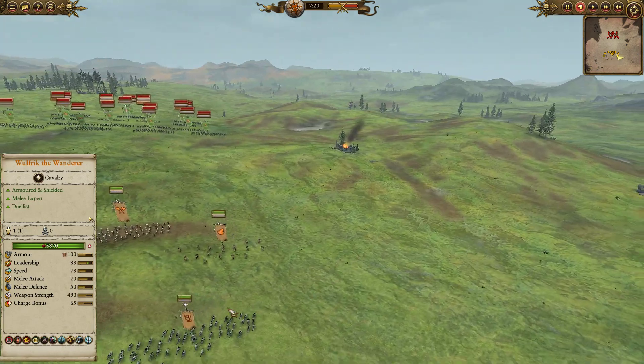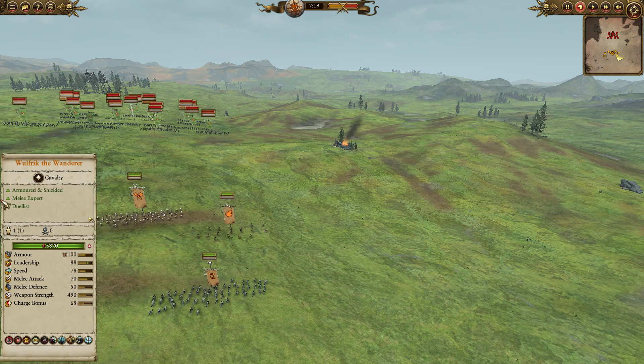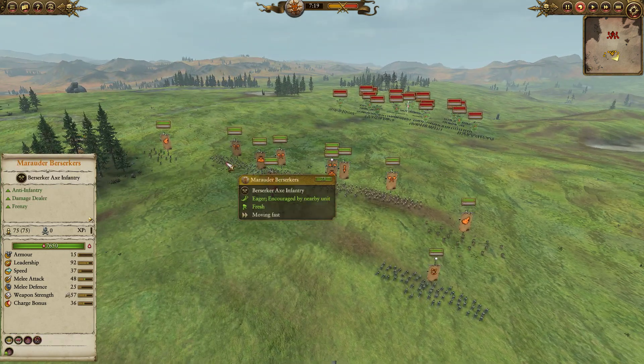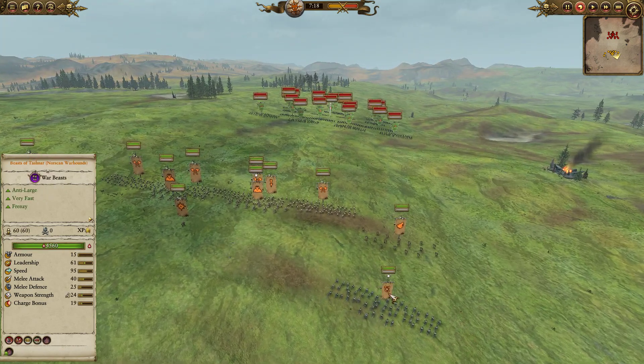Finally, we have a unit of the Norsca Warhounds as well as Beasts of Tashinar. Personally, I think in retrospect this was a bit of a mistake — I should probably try to get some Icewolves in here rather than cramming in these sorts of units. I think Icewolves are just a better pick, but hindsight's 20-20. Either way, these guys are pretty decent as well.